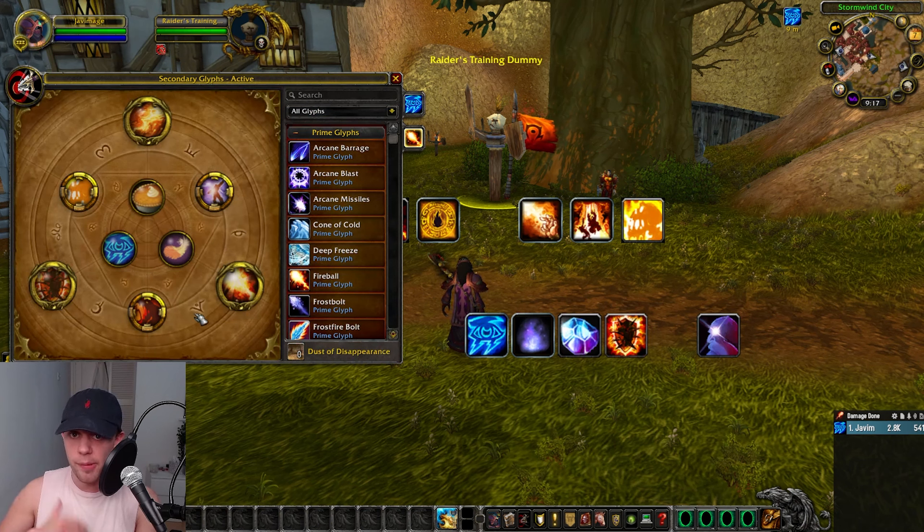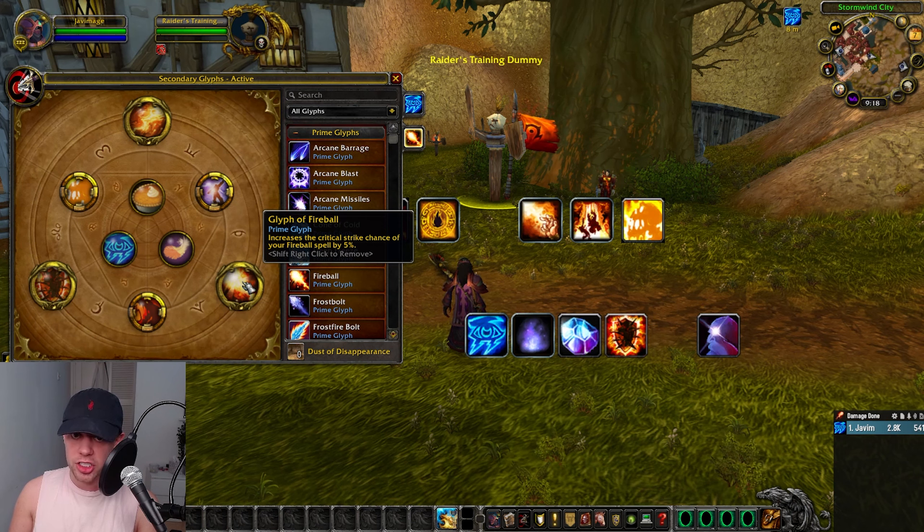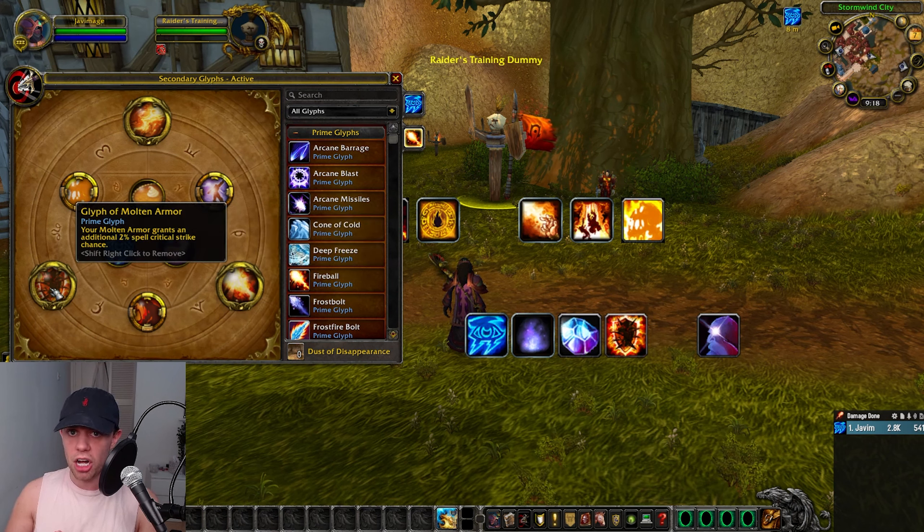Let's have a look through what glyphs we're taking, and then go through how it all comes together into the rotation. For our Prime glyphs, we're going with Pyroblast, increasing its critical chance by 5%, Fireball, increasing the crit chance by 5%, and Molten Armor.